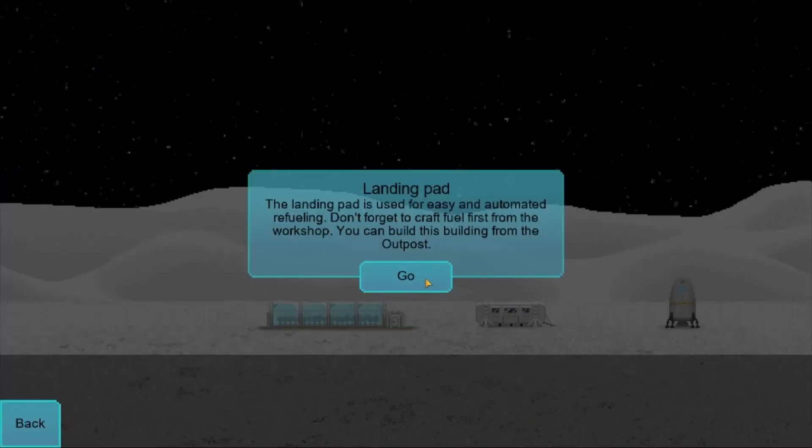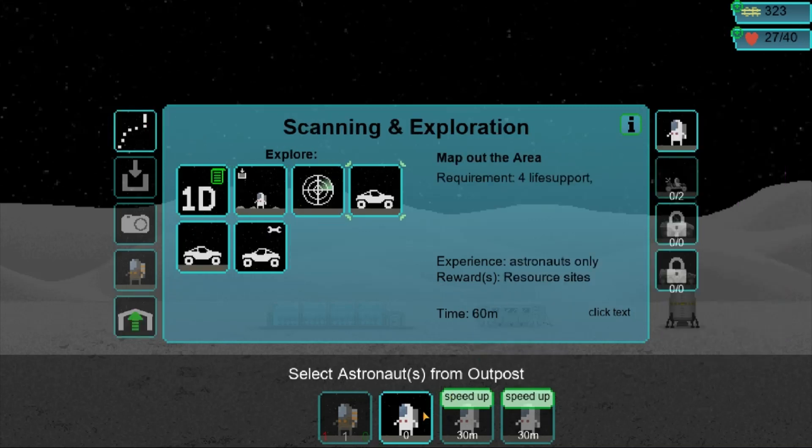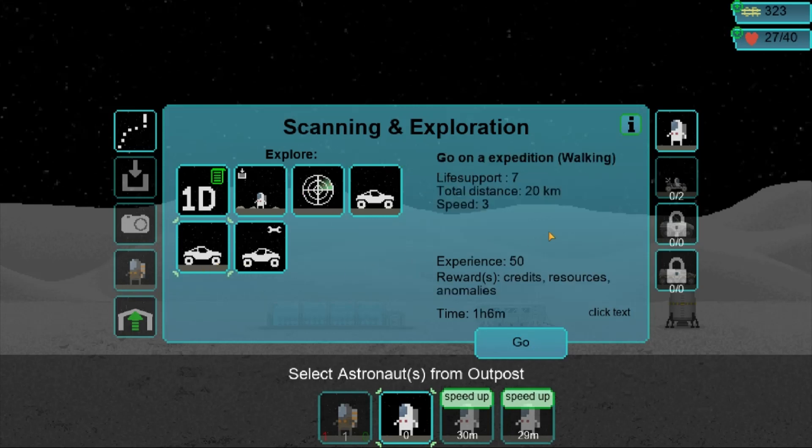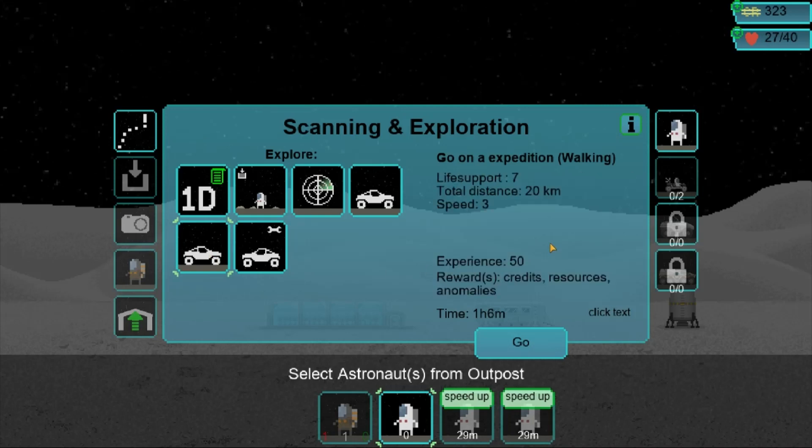The landing pad is used for easy and automated refueling, and don't forget to craft fuel for the workshop. You can build this from the outpost; we need two tools and five materials. I have this guy — I'm going to send him on an expedition. It's going to take seven life support, but we can afford that — we've got 27 out of 40. He's going to get some experience, though I don't think that's fully implemented yet.